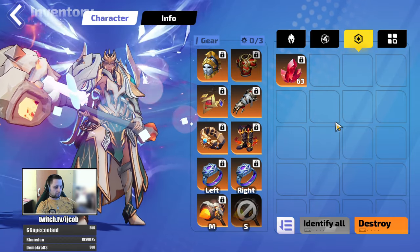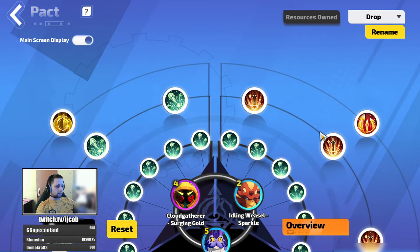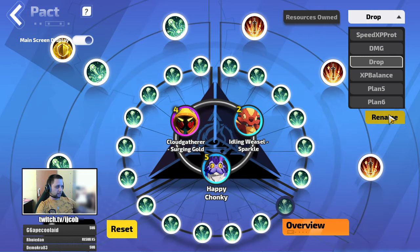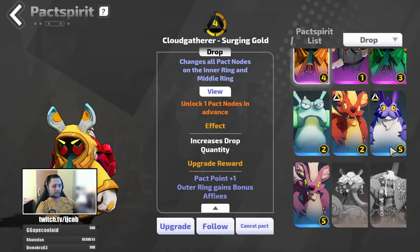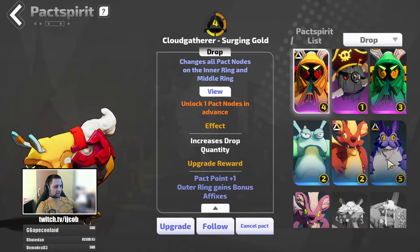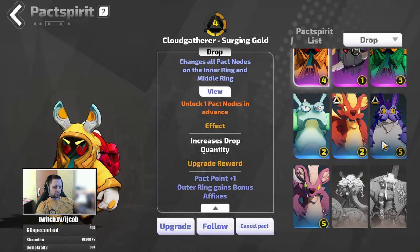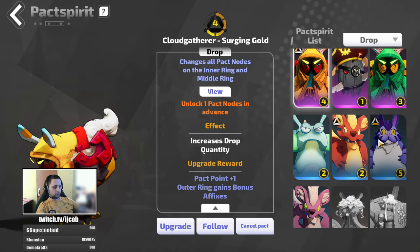That's for the filter part. For packed spirits, the request was for a free-to-play setup. I consider this free to play, and even if I wanted to switch to drop packed spirits, I have none. I have literally no packed spirits yet I'm still able to farm enough FEs to create different builds for you guys.